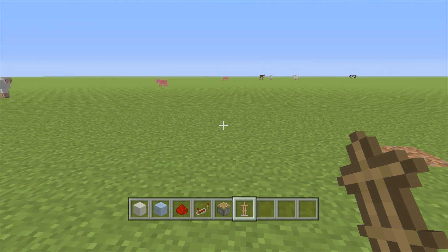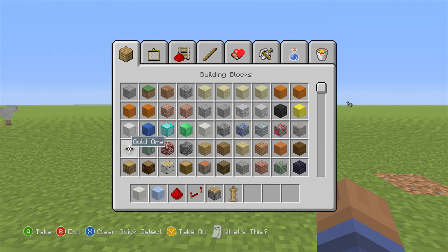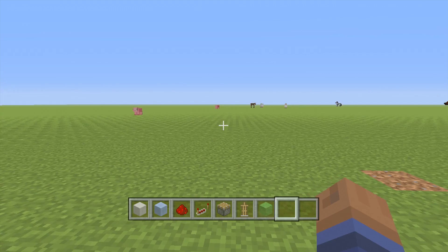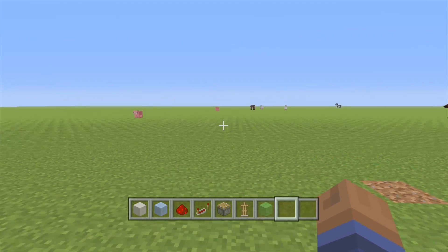All you need is a block of packed ice, redstone, a redstone repeater, an armor stand, a piston, a slime block, and then a stair of your choice as well.